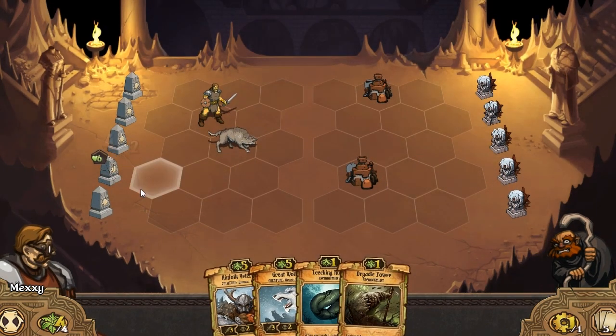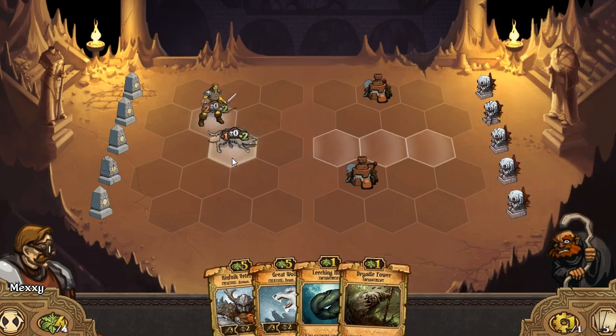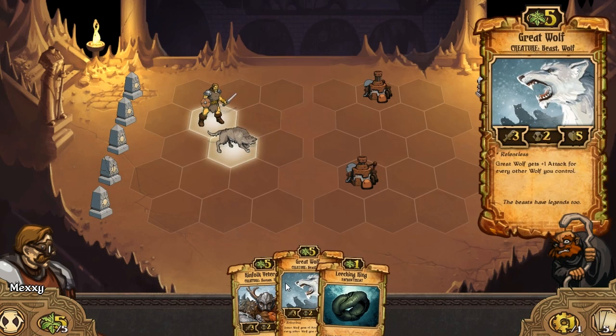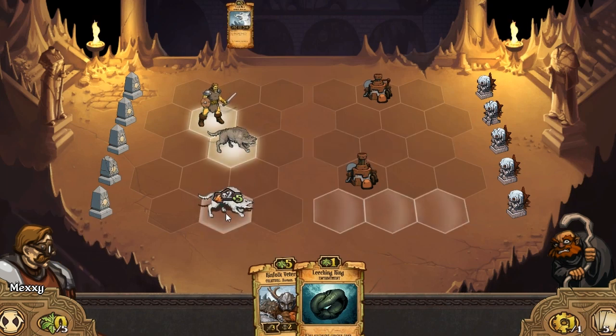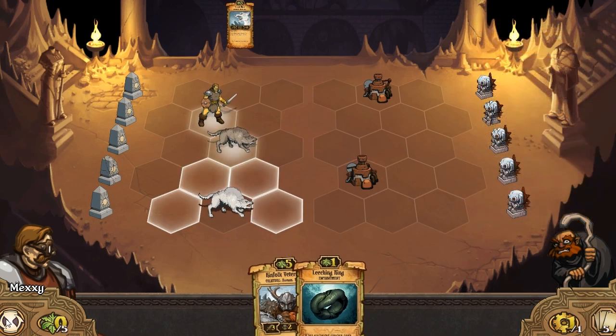There he goes - four damage and destroys himself. Dryadic Power - it's my turn now. Another enchantment - gives plus one attack and plus three health, but it's unable to move, so it basically makes it a structure, whatever unit you cast it on. You can see these two units of mine are glowing, which means they're going to attack on the end of my turn. I'm going to sacrifice one for another growth resource - that'll enable me to play Great Wolf. I'll put him down here and that gives him plus one attack for every other wolf you control, so he's now a four-five.